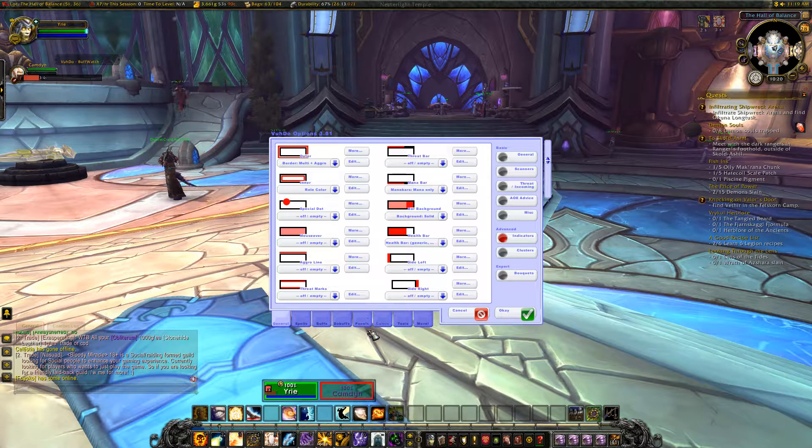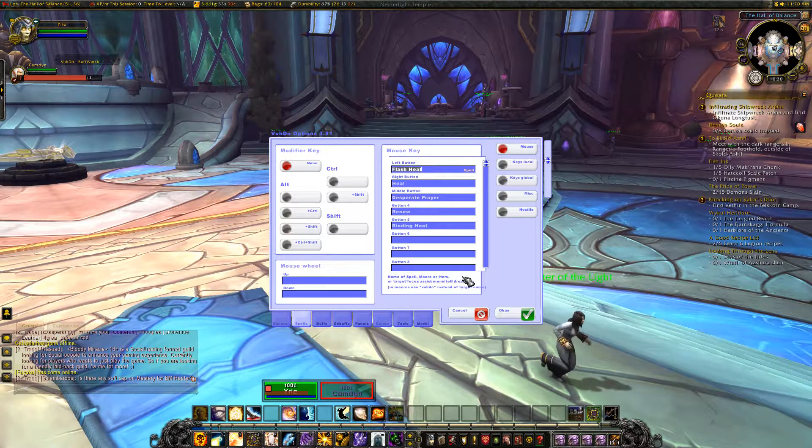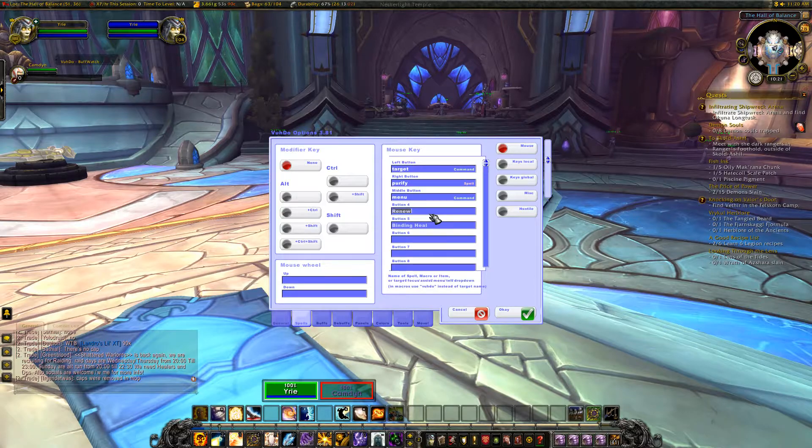Voodoo also has built-in macros for click casting. I don't really need them myself because I use my own macros, but I do use it for dispelling. Clicking the Spells panel brings this up. If I left click at the minute I'll cast Shadow Mend — I don't want that, so I'm going to change this to Target, so left click just targets them. It'll show command, spell, or macro text to confirm you've typed the right thing. My right button is going to be Purify — when they get a debuff I can dispel, Voodoo will change the bar to grey and I just right click to dispel. The middle button is going to be the menu, so I can change things like role if someone changes mid-dungeon. You can also use modifiers — if you haven't got a mouse with lots of buttons, you can put all your spells in here just like you would with Healbot.